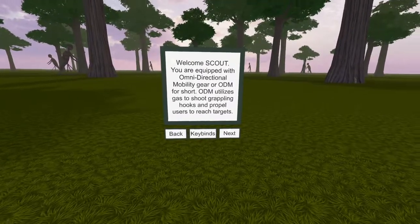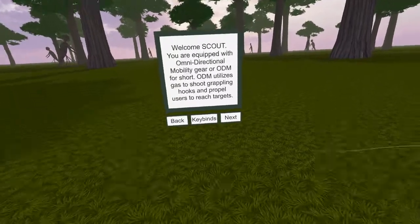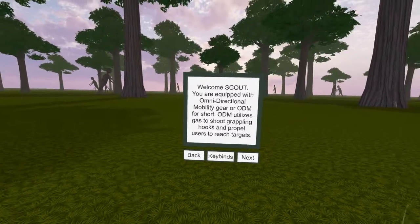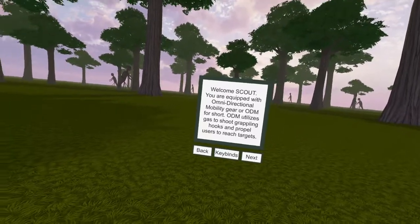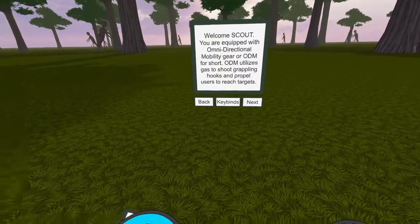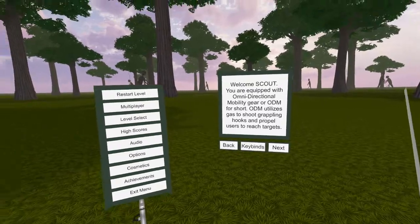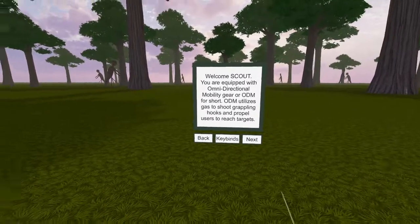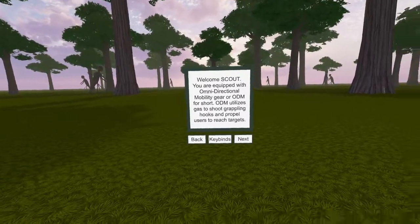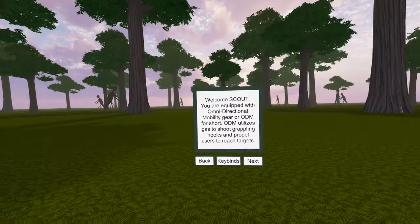Welcome to Attack on Quest, a game based on the popular anime Attack on Titan. This game is available on SideQuest and available for download — pay what you decide. It's multiplayer, in development, kind of indie. If you're watching on YouTube, take a minute to click the subscribe button in the corner — trying to get to a thousand subscribers, so if you could do that, leave a comment, share, all that good stuff is appreciated.